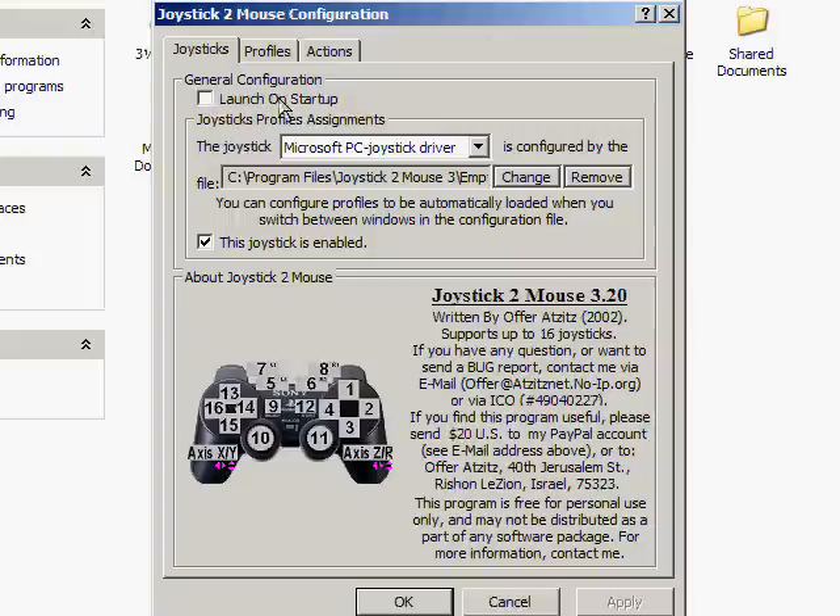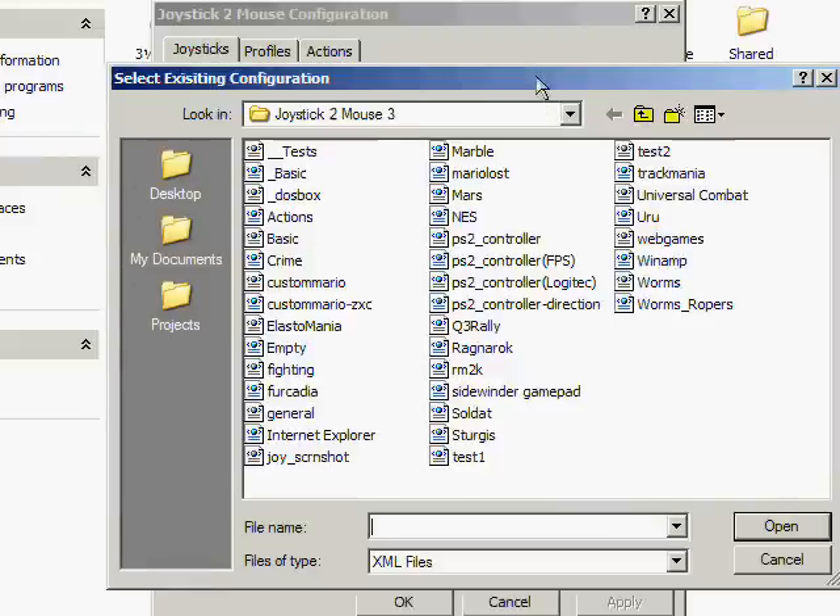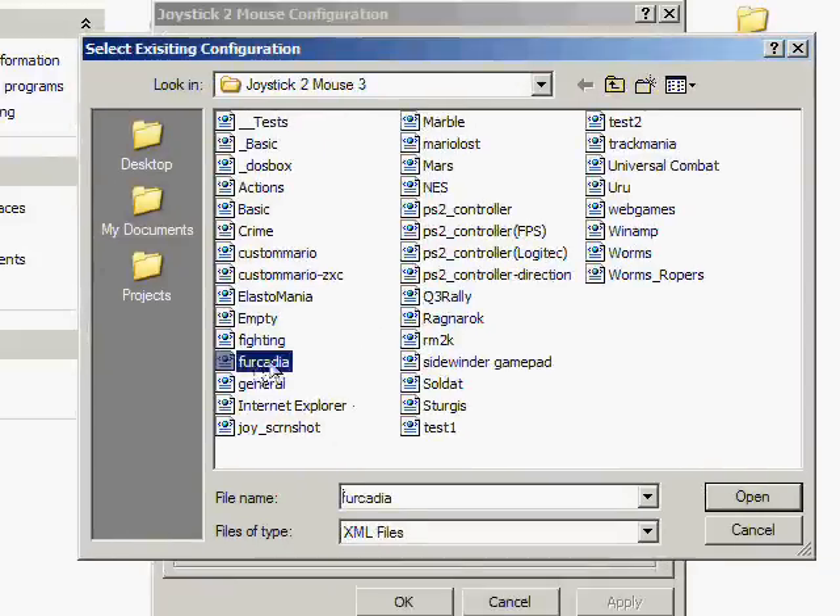Up here we have 'launch on startup' — that's a given — and the driver. We have profiles; there are many profiles I've already made. For Cadia I was trying some chat stuff, there's a Nintendo emulator profile, marble games using the analog, and Universal Combat which has god-awful controls with no way to change them — that's actually why I got this program.